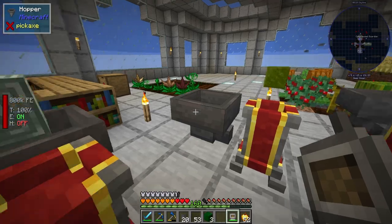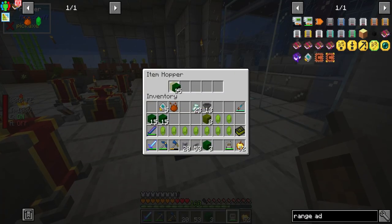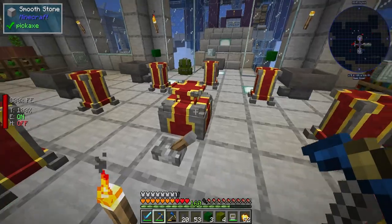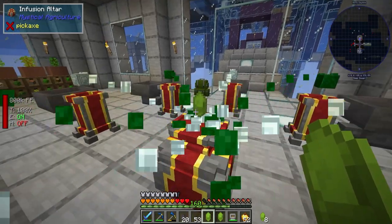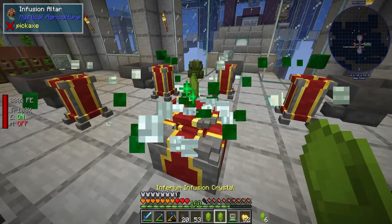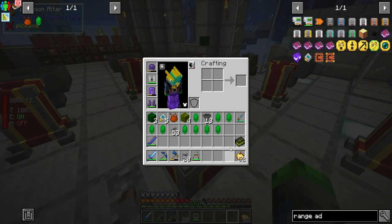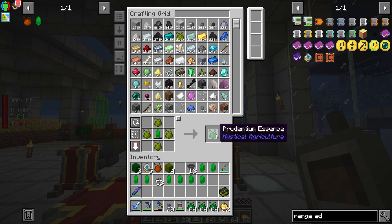Let's split that up and put those in the crafting grid. With that, if we just take these guys it will automatically make them — we're going to be making the tier two crystals, very cool. So we're up to the second tier. I don't know if we're going to require any more than that, but just in case we do we've got quite a few, and it shouldn't be very difficult to make more.